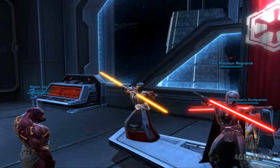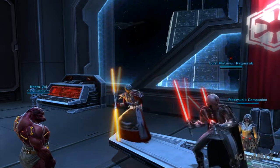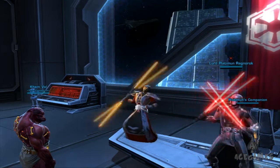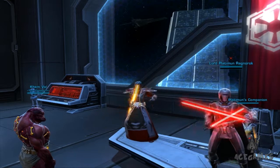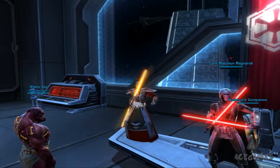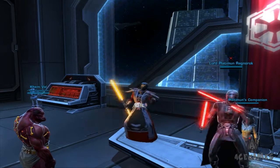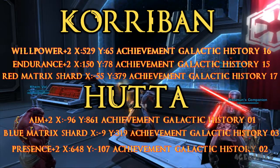What's up everyone, it's LolflameGX here and this is a datacron guide. I'll hopefully be doing more of these later on, but this is for the first three star planets in Star Wars: The Old Republic, Empire side. First things first, get someone to help you because some of these require a second person to hit a switch or get through an area. I'll be covering Korriban, Hutta, and Dromund Kaas.